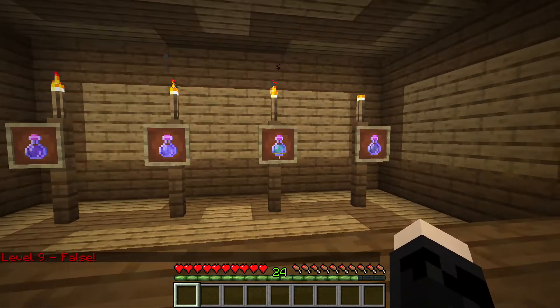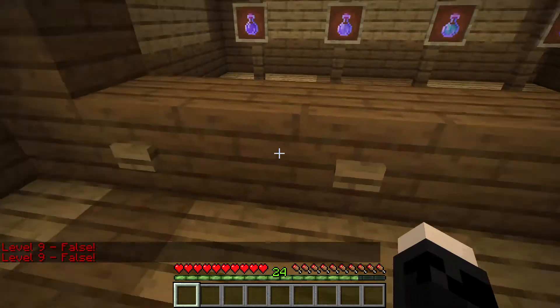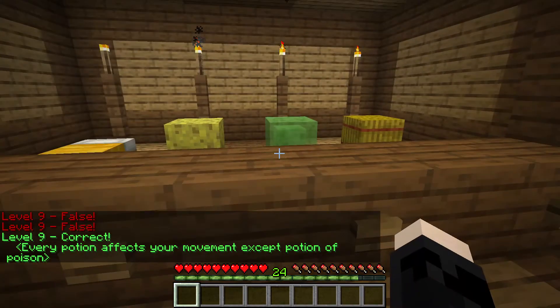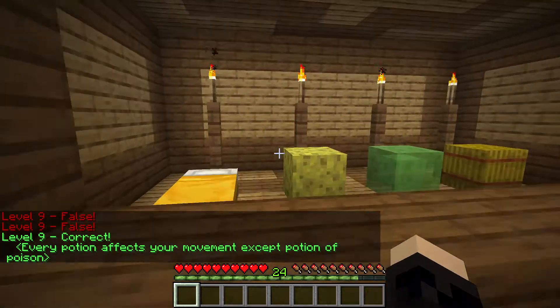That's purple, that looks like green... time to click random buttons. Every potion affects your movement except the potion of poison. Oh, I can't tell that by the colors — that's not fair.